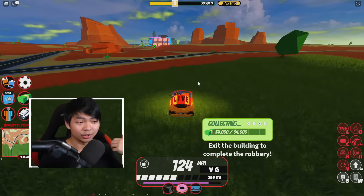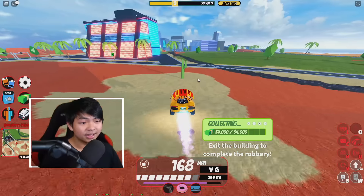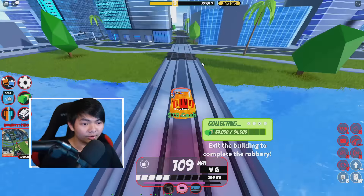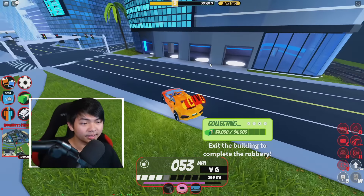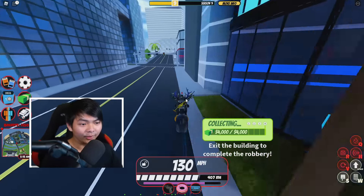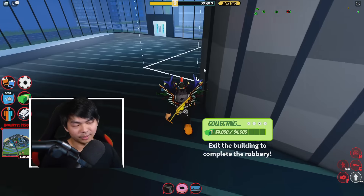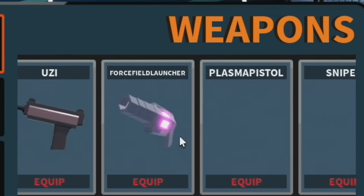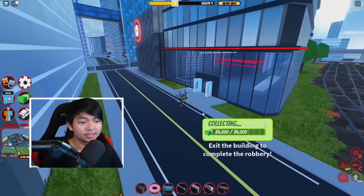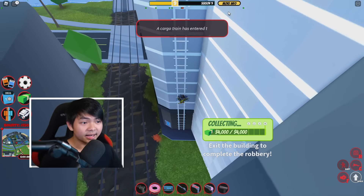In the map expansion area there's going to be another dealership where you can buy vehicles like the jet or army helicopter — a big million-dollar store. It's located near the casino and the train wreck. There is also a brand new gun shop here too: step on the pad, click equip, and you're done. Same layout as the previous gun store.